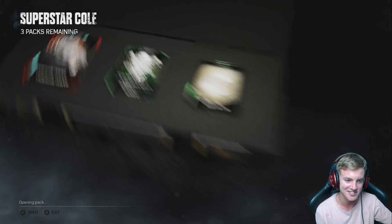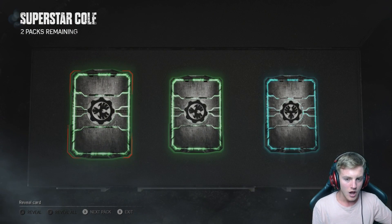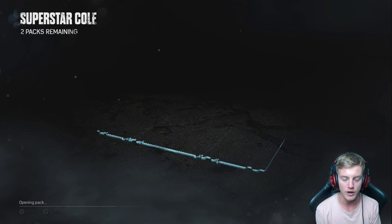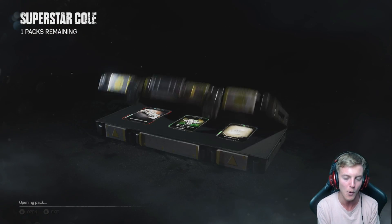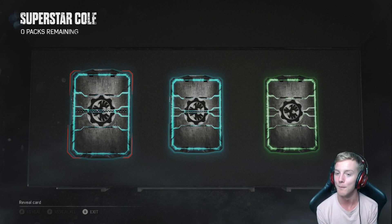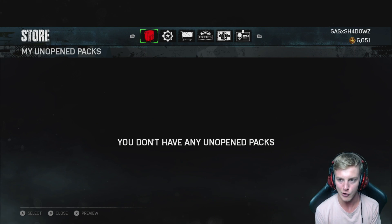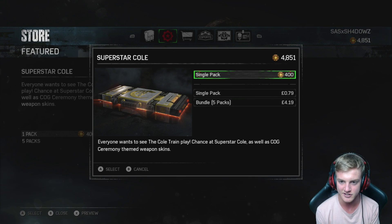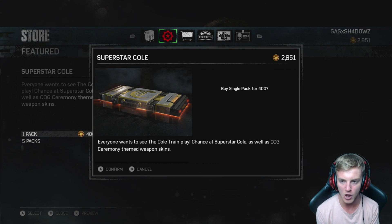We've got a rare and two commons. What is this? No, no, no, no. We've got three packs to go and 6,000 more credits. I will probably just blast through all of my credits left because, you know, why not? We might as well try or attempt it as much as we can. Two more packs out of 20 — no Legendary characters to be seen. One more pack to go? Damn it. So 20 Superstar Cole packs opened — no characters. Right, we might as well just blast all our credits.